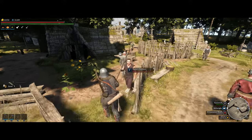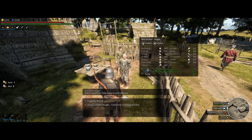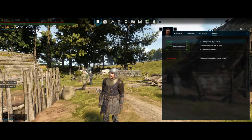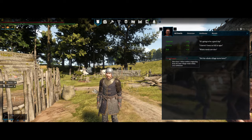When recruiting NPCs, don't recruit the beggars. They bring down morale for the rest of your villagers. Keeping your villagers happy will boost their productivity, and if happiness gets too low they could even leave the settlement they are assigned to.